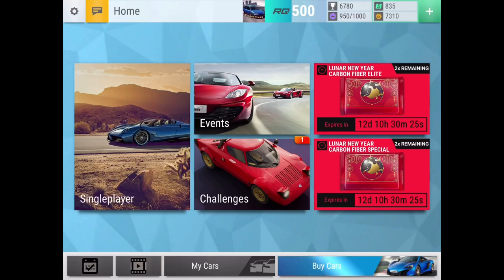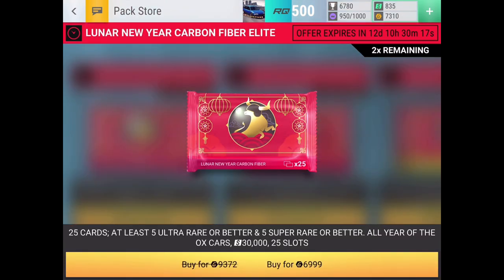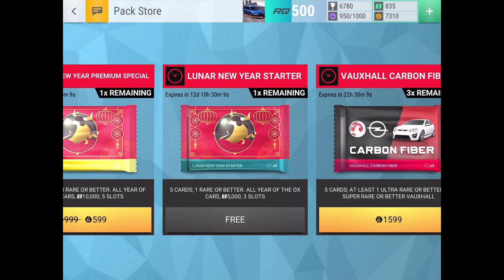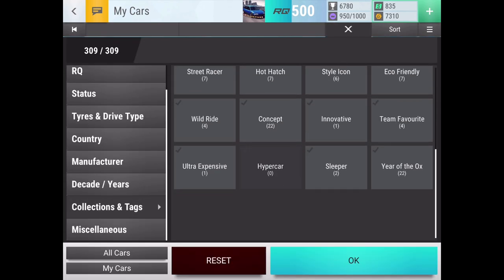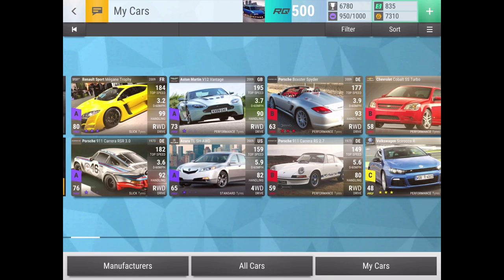What's up guys, it's Yellowfin and Year of the Ox is here. I got a ton of gold and I'm going to be opening the Lunar New Year Elite Carbon Fiber pack. It's a five times carbon fiber with all Year of the Ox cards, 30,000 cash and 25 slots. I'm also going to be opening the Lunar New Year Starter Pack. My Year of the Ox hand is rather strong so I feel like I might have a chance for the legendary prize car.